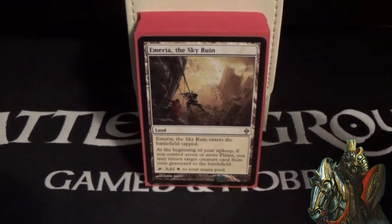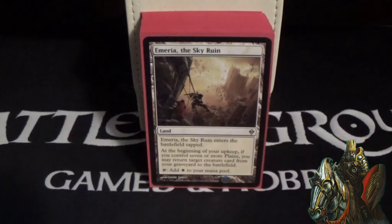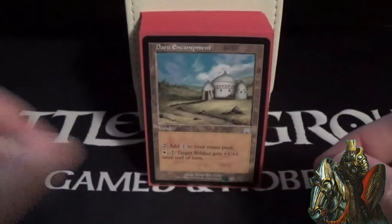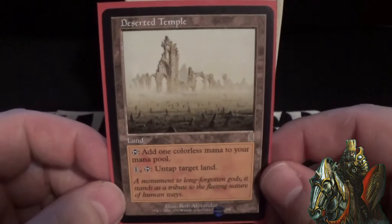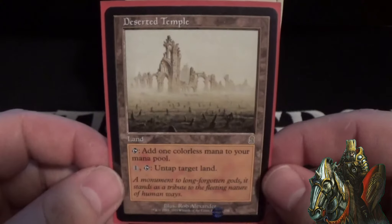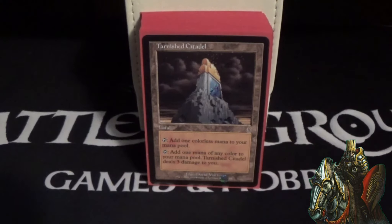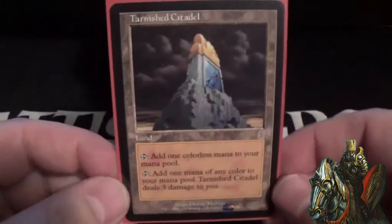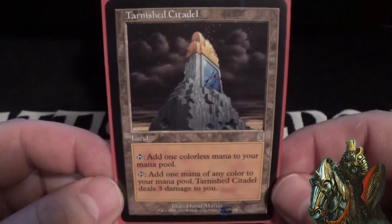Let's get into the actual deck. First, we'll look at the land base. With it being a mono-white deck, it's nothing crazy. For the non-basics: we have Emeria for the resurrection, Daru Encampment to pump our soldiers, Deserted Temple — lets us pay one and tap to untap target land, which is very good on the lands that deal me damage so I can get multiple uses out of them. Tarnished Citadel taps for one or any color and deals three damage to you.